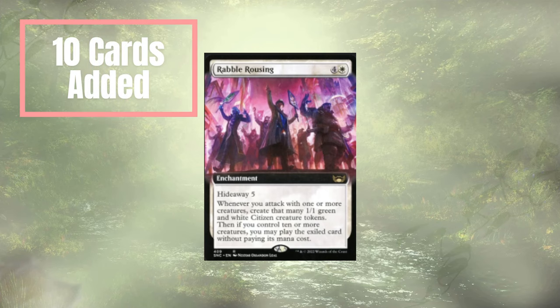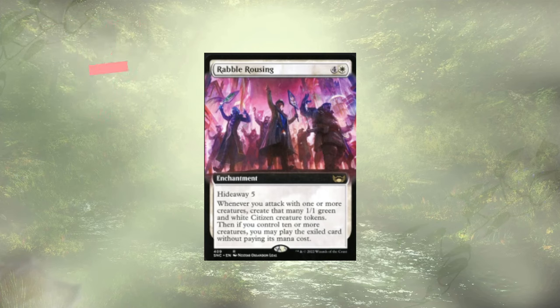With those ten cards taken out, let's look at the ten cards we added in to replace them. We're starting off with Rabble Rousing from New Capenna — a 5-cost enchantment with Hideaway 5. Whenever we attack with one or more creatures, we create that many citizen creature tokens. Once we have at least ten creatures, we play whatever we exiled for free. We'll hit that free spell very quickly, and this is just fuel for our fire. Rabble Rousing is very strong in this deck.